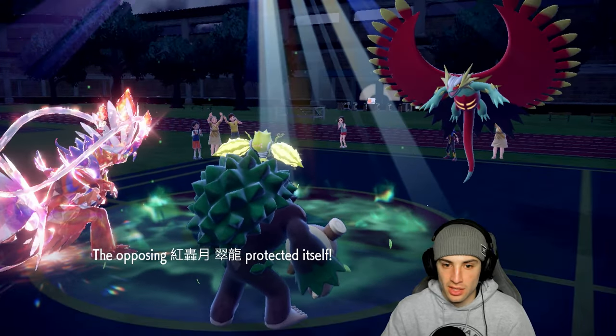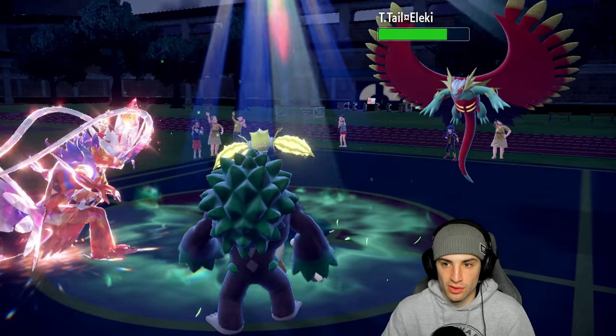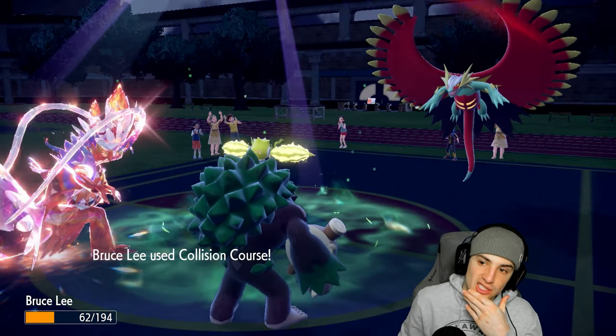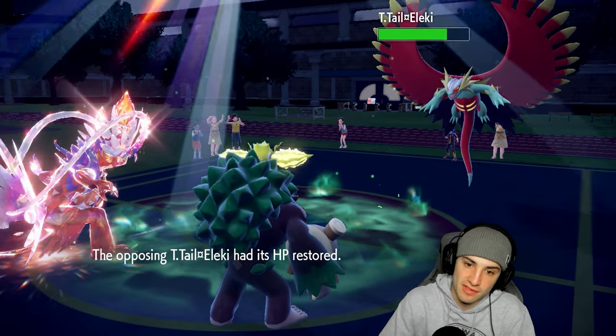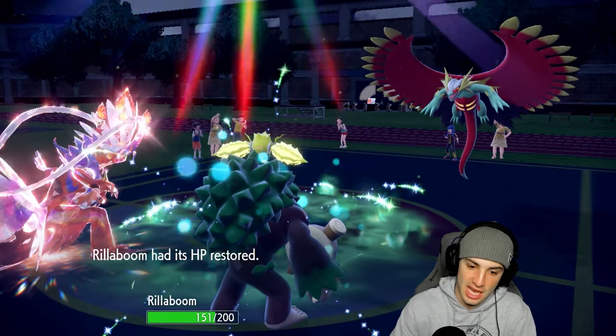They protect — no big deal. Fake Out pops into Regidrago but it has Covert Cloak! Thunderbolt flies which we soak nicely, but the Collision Course gets blocked. There's one turn left in Tailwind. I think we're just going to attack here rather than stall.